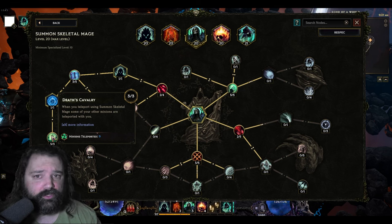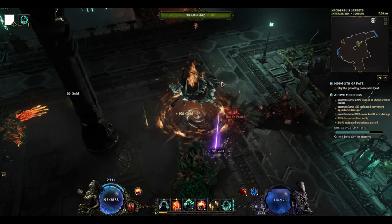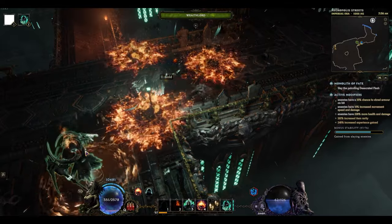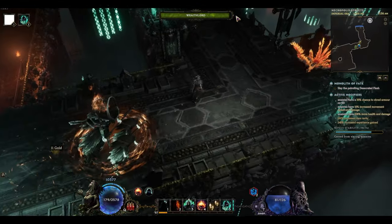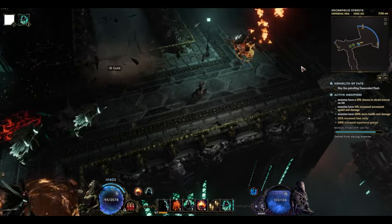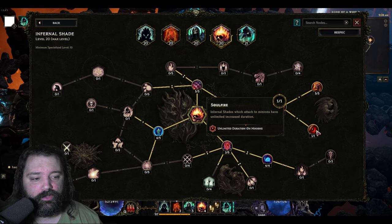We have a very limited number of minions active at any time, so Death's Cavalry ensures we can bring everything with us including the Wraith Lord. Occasionally the Wraith Lord will bug out or reposition itself and float around the area — you can always resummon it or use Grave Passage to reposition it and get it to focus again. Infernal Shade attaches to our minion and has unlimited duration.